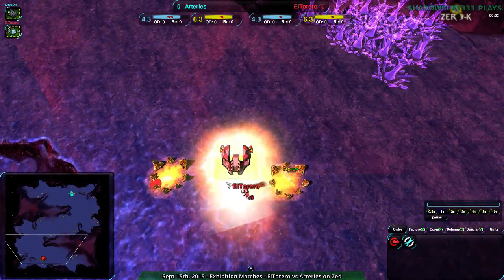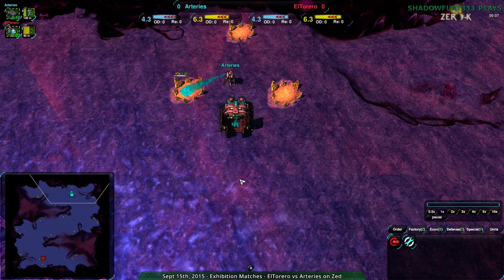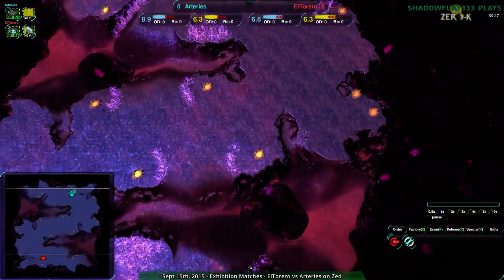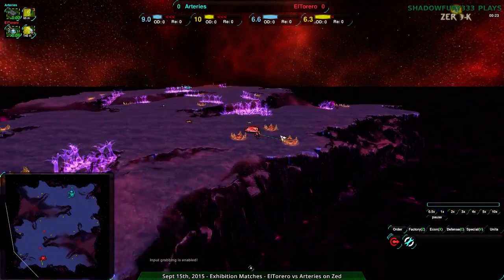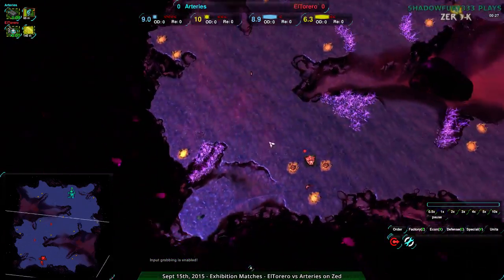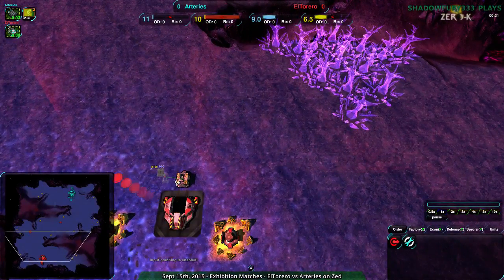El Torreiro is going for light vehicles while Arteries goes for Cloakie Bot Factory. I've actually played this map once — I think it was against Exploit, going as spiders. Spiders can do some really major tricks here. Basically every cliff along here, spiders can just go along, up the side, up the back, everywhere. It's great for spiders, and good for light vehicles too, most likely.